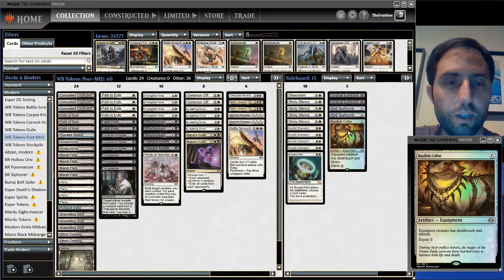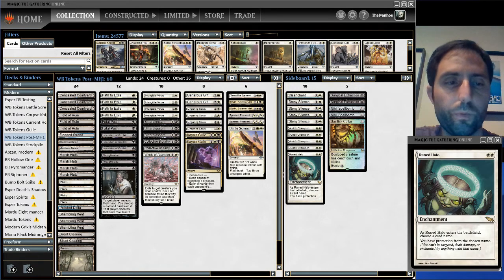No Rest in Peace — I'm doing all this graveyard hate instead to keep my Lingering Souls alive. Basilisk Collar is a pet card of mine for many reasons; I think it's still good against a lot of things, and Eldrazi Tron has been making a little resurgence. The final slot is Rune Halo — people in our chat have been talking about how good it is, and it does seem better now against a lot of the popular decks.